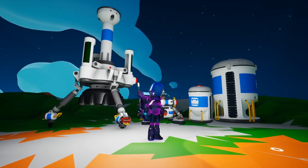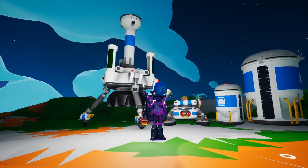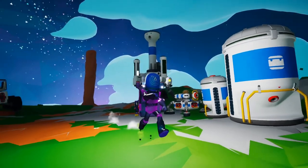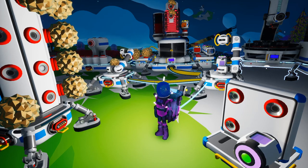Hi folks, this is Jamie from Randomised User, and here's some advice on how to get started in Astroneer automation with the Auto Extractor, Auto Arm and Medium and Large Resource Canisters. These four new items are added in the June 2020 update, and we'll see how to get them working and give you a few ideas of what you can do.